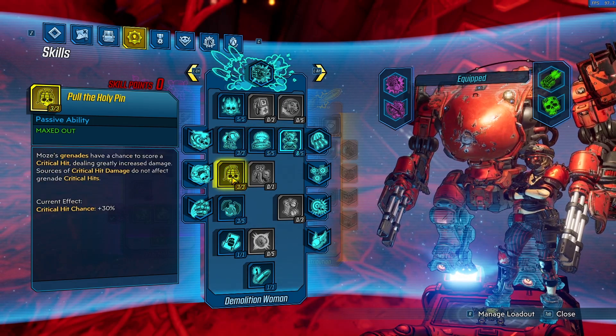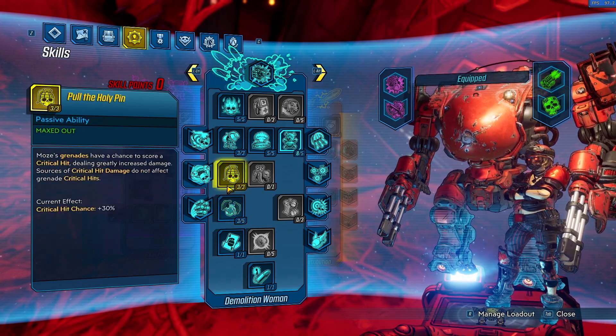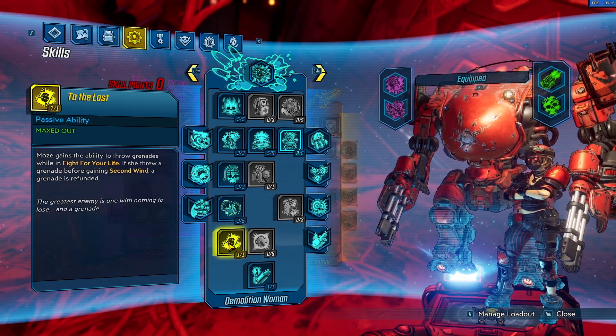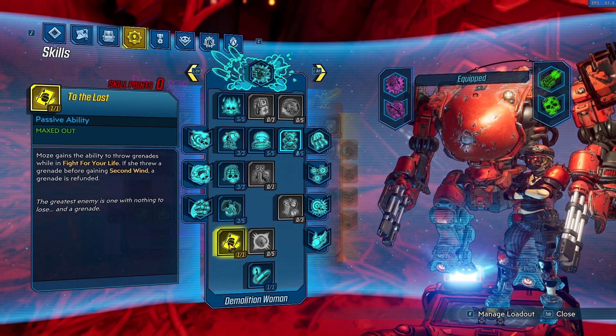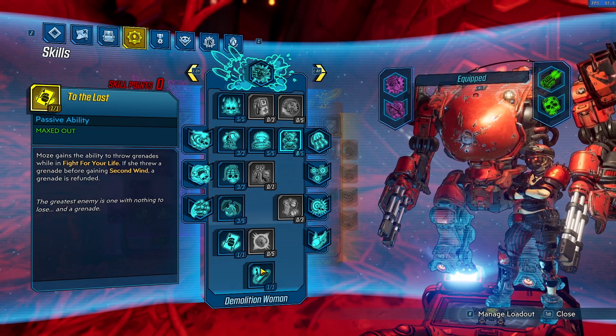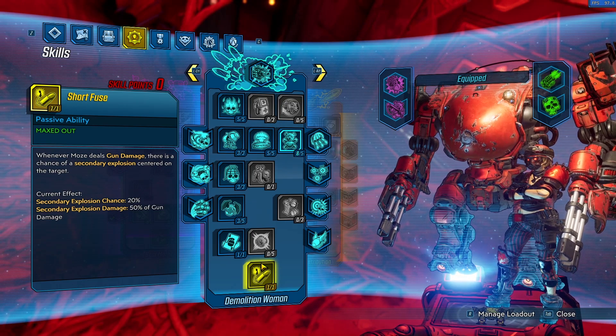Three in Pull the Holy Pin: Moze's grenades have a chance to score a crit, which can proc Redistribution or other crit skills. Three in Vampyr: whenever Moze damages an enemy with a thrown grenade or Iron Bear deals area damage, we gain back health. One in To the Last: we can throw grenades in Fight for Your Life, which can help proc redistribution for ammo regen. One in Short Fuse: a mayhem-scaled skill — whenever we deal gun damage there's a chance for a secondary explosion centered on the target.